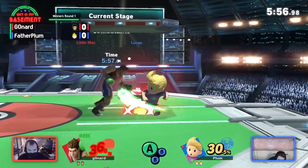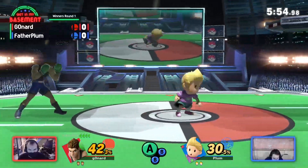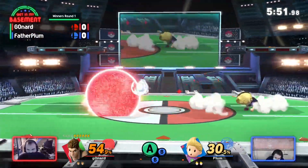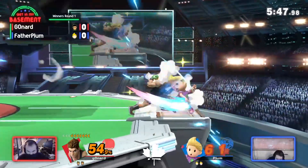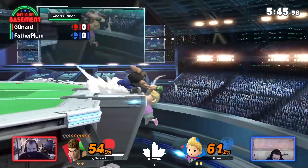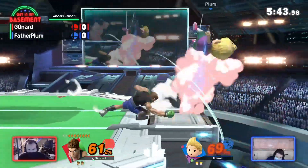What a fast start — just one stock off on this player one minute into the game, and the PK fires are coming in now. You can see this really defensive play from Plum. He's not doing anything too aggressive. Even when he's running in, he's using moves that bounce him backwards. Good spacing on his part.